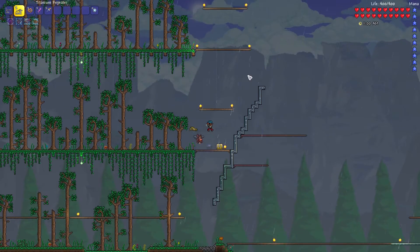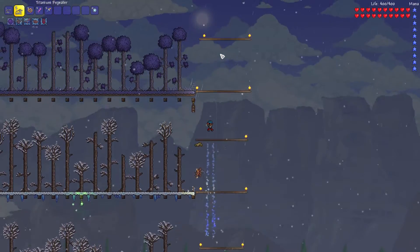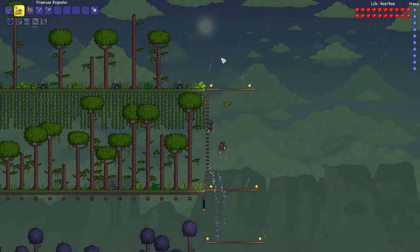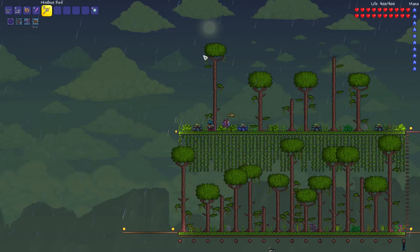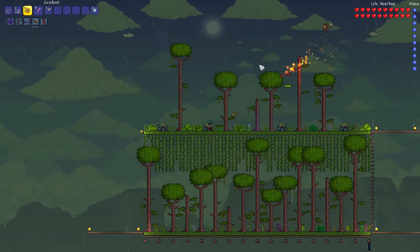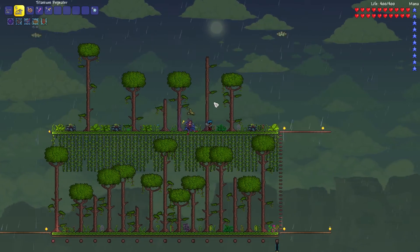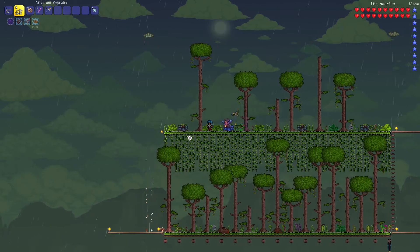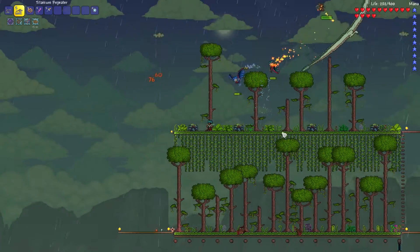I'll just place this here - a whole lot of wood, we don't really need it right now but might cut it down, I want to fight harpies first. Let's see if we get some. Let's hope they actually drop the soul of flight. Oh hello - what the f*ck, that hurt a lot!